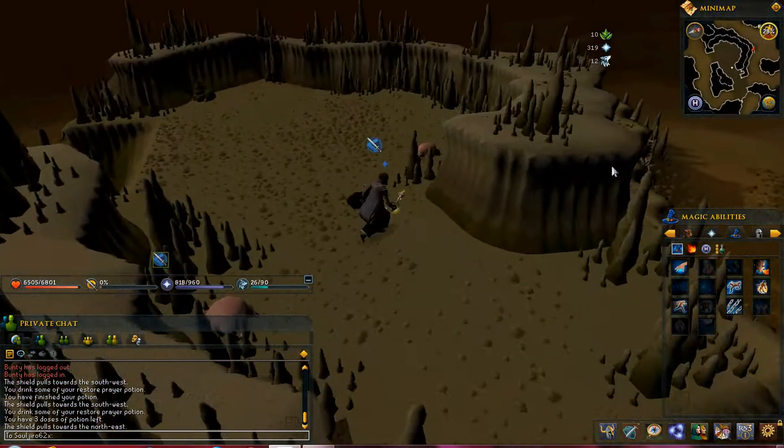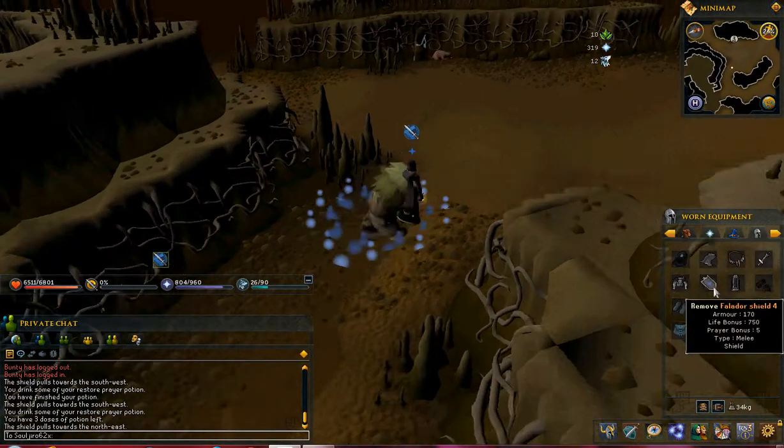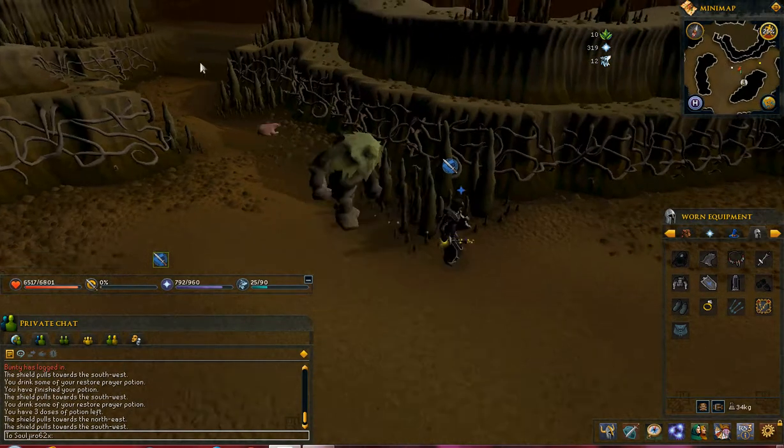Prayer pots, sharks — or you can have super restores too, that would work if you don't want to use prayer pots, for those who don't know.